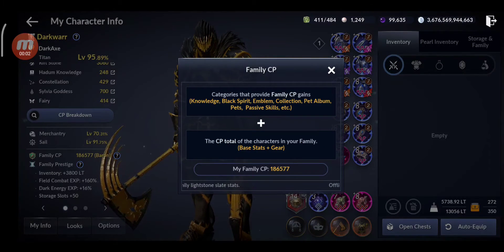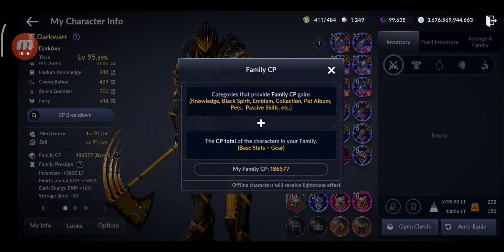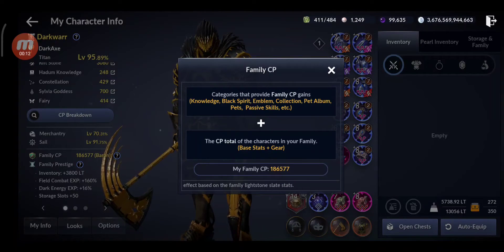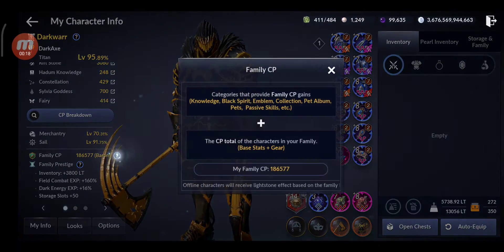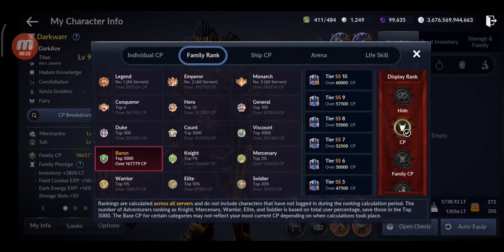Hello guys! Welcome back to a new Black Desert Mobile video. In this video I'm gonna continue to increase the CP for my family. As you can see right now, my total family CP is 186,577. I'm at Baron, top 5,000, and I want to go to Count if possible, so I want to get over 200,000 CP.